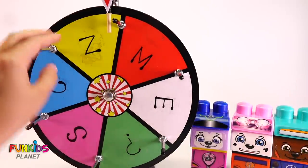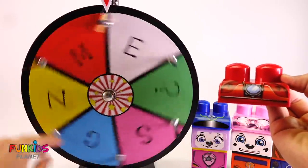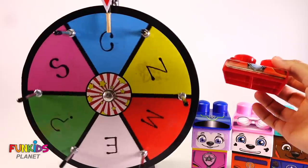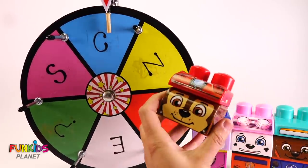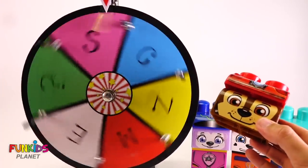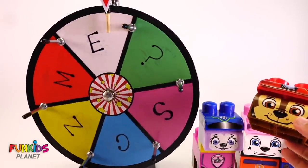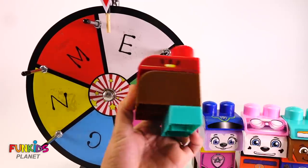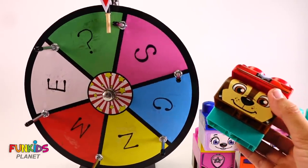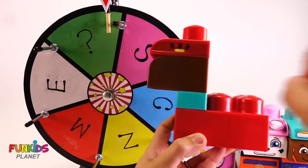All right, we have two more to make. Oop, there's Marshall's hat. There's Zuma's face. Ooh, Chase's face, boop, there's Chase. Now, how about a collar? There, we get Everest's collar, it's turquoise. Ooh, question mark body. Look whose body we get. We get Marshall's body. We have Marshall's hat too.